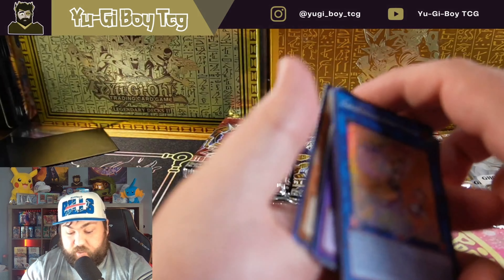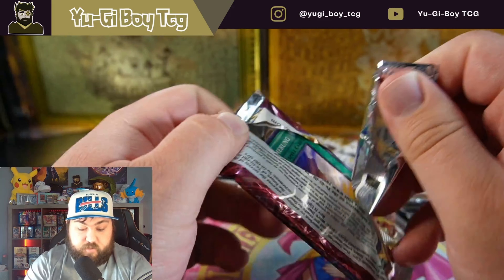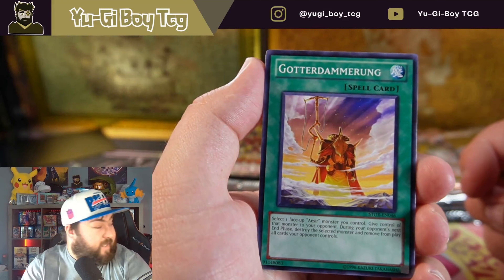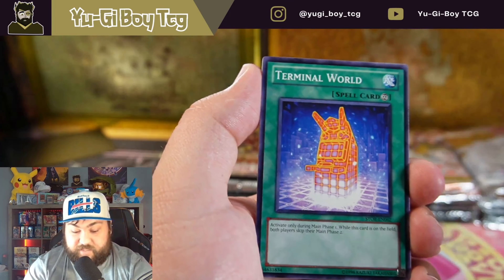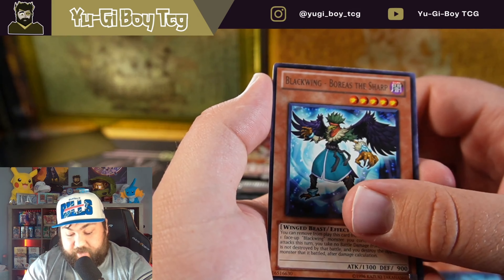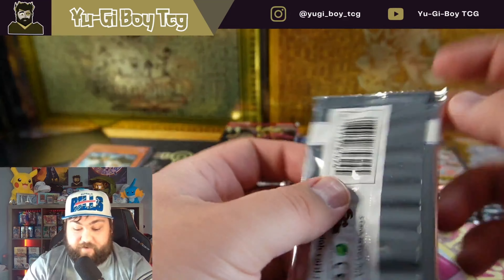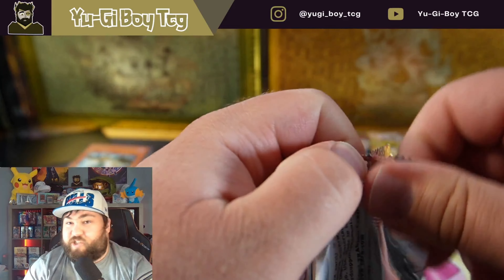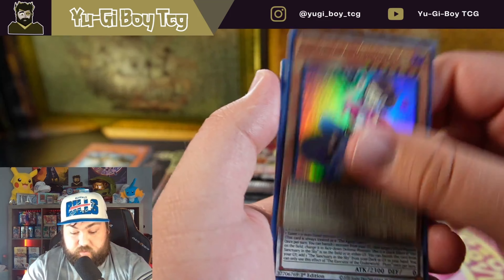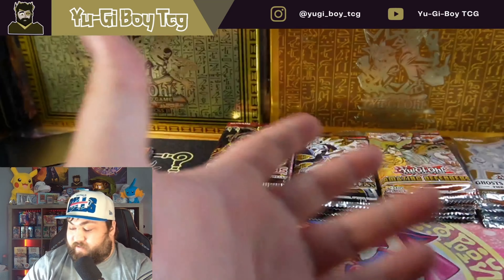We got a Grand Solfachord — I wish that would have been in a higher rarity but it's all right. Our first old school pack — we open Storm of Ragnarok. You can pull the ghost rare out of here, ultimate rares, all kinds of good stuff. I don't remember where it is in the pack — I think it's after the rare. I always change that — I wish they would just keep it more consistent, but each set changes it depending on the set.